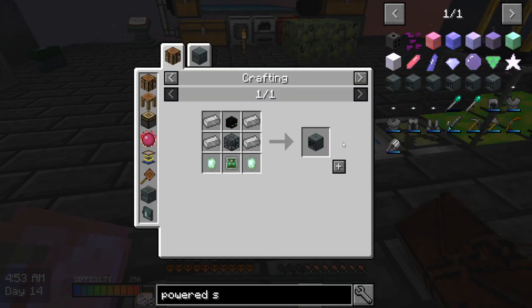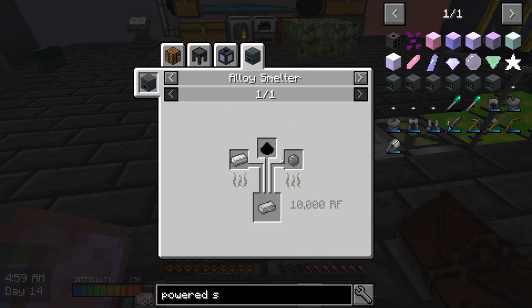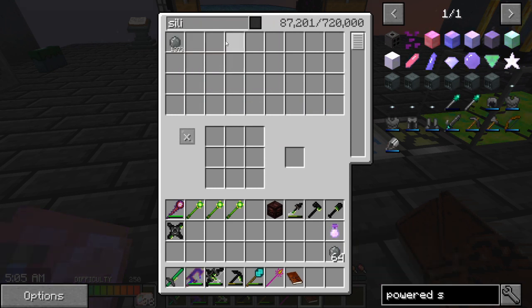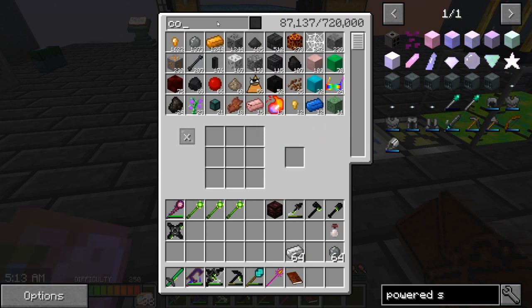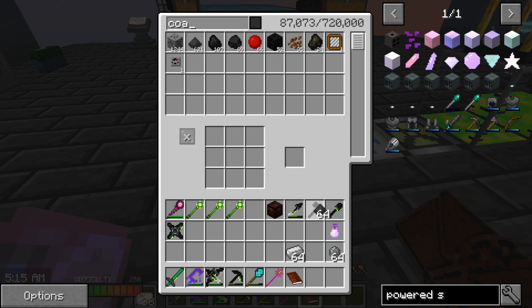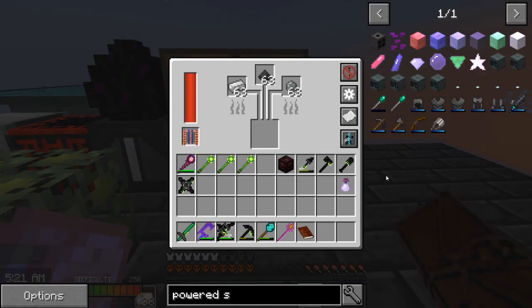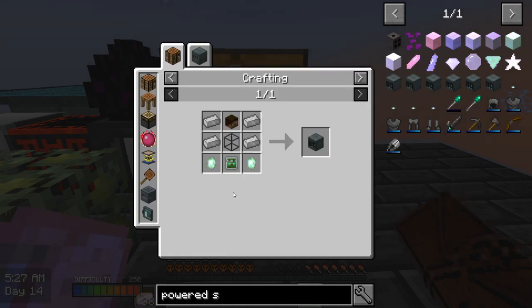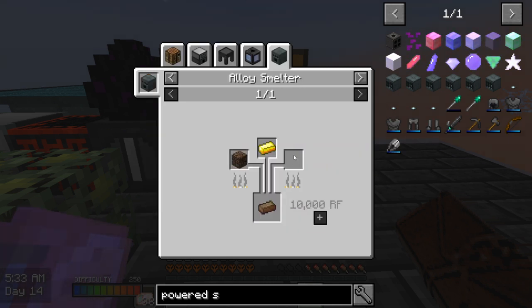Okay, powered spawner. I need silicon, iron, and pulverized coal — then the three of these go in here. Then I need a Z-logic, so I need solarium. Do I have the slice and splice? I think I made — no, I made the soul binder. Yeah, I have it.